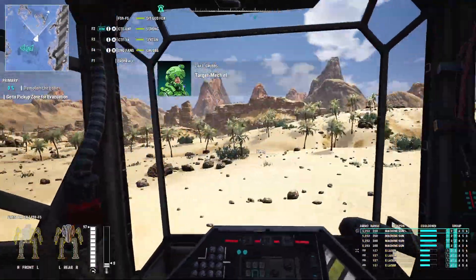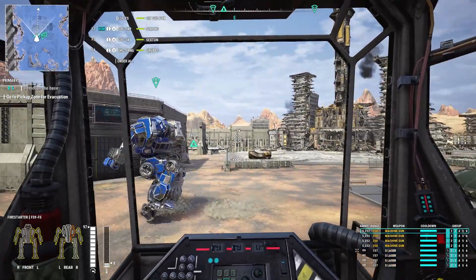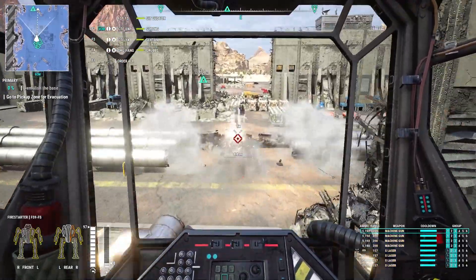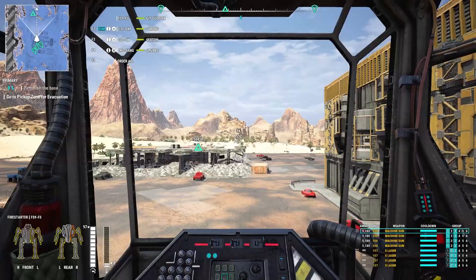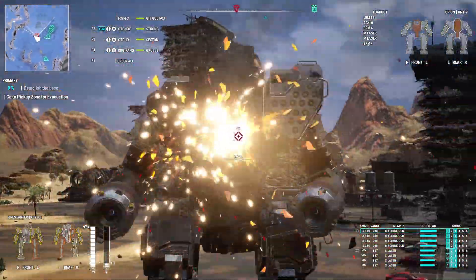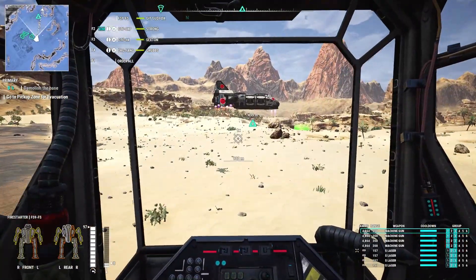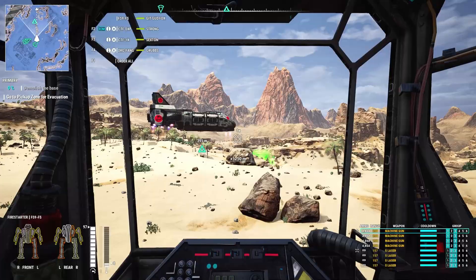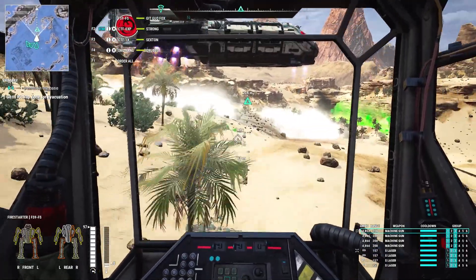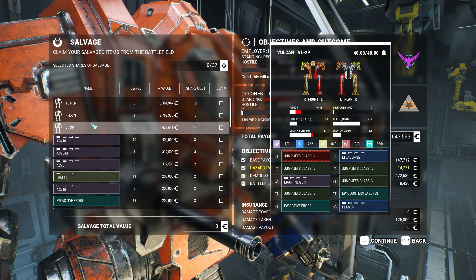Our effective range is about 200 meters with these maximum quality machine guns — honestly not bad. This mech went through the mission pretty nicely. We did a mission that was decently overweight compared to us and it just didn't matter with these crazy weapons. Look how fast we're able to shoot through that Orion's center torso with these machine guns — and the Orion is not a lightly armored mech. Part of it is that the larger the mech, the easier it is to hit the center torso.